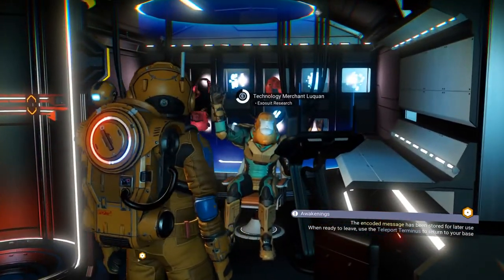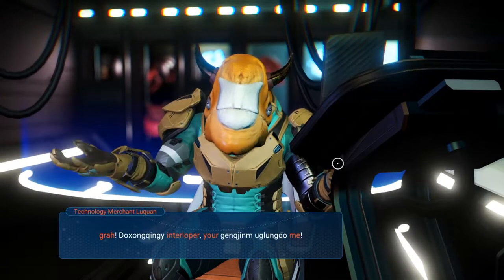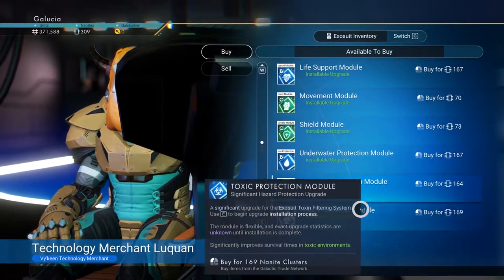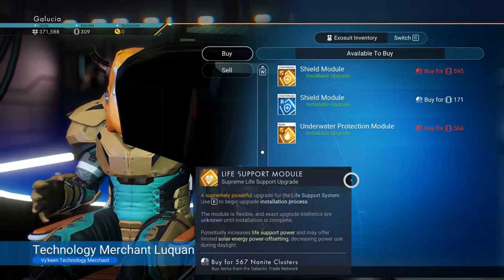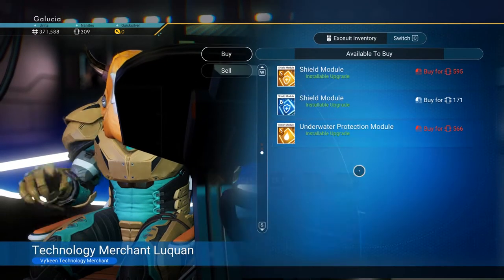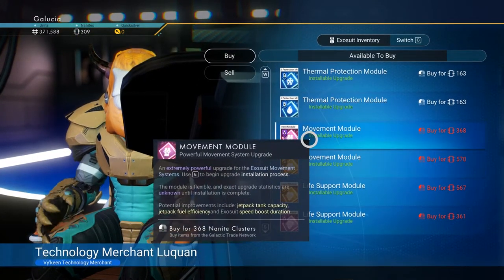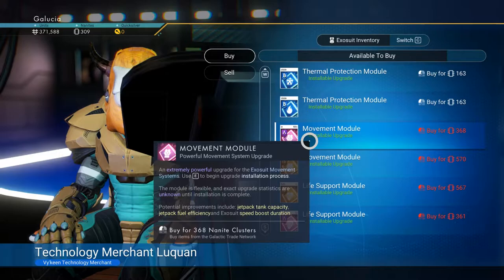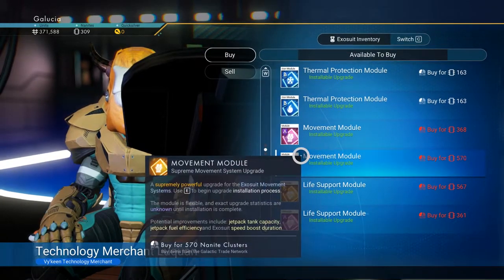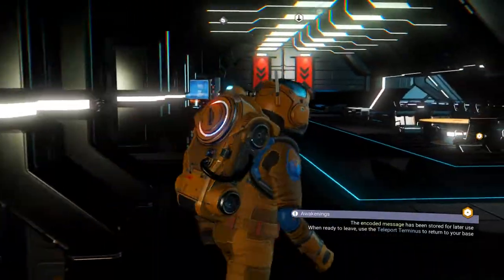I'm curious what technologies this vendor has. With my current nanites I can only afford a class B. I don't know if I can afford a class A, and obviously not an S - we're not even close. He does have a class A movement module and we are close. I'm just going to save it for now because we're going to be able to get a lot of nanites shortly.